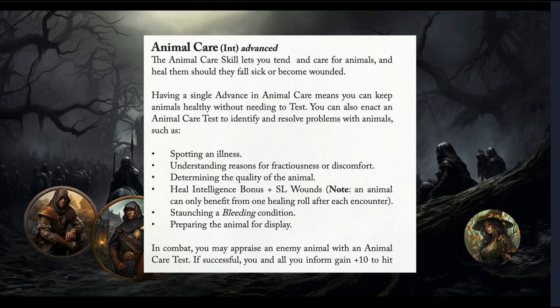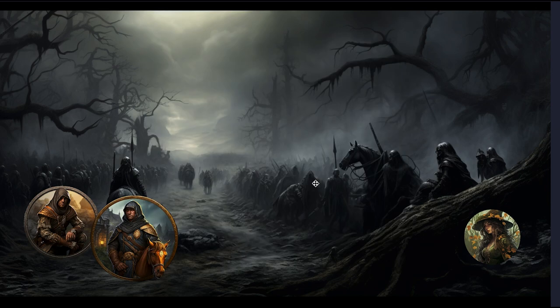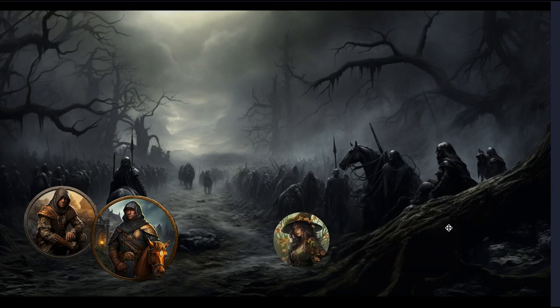Hayden decides she cannot get past the suffering she's feeling from all these horses, so she walks out. Right away the ranger says, 'Who are you? Stop, halt.' The horseman turns around and says, 'Who are you?' And Hayden says, 'I'm just here to help.'